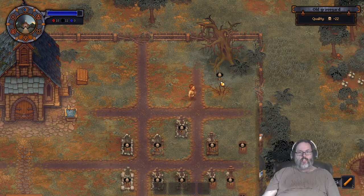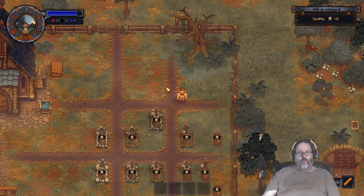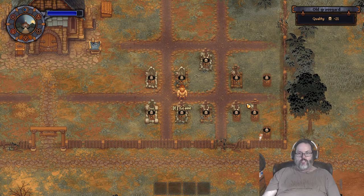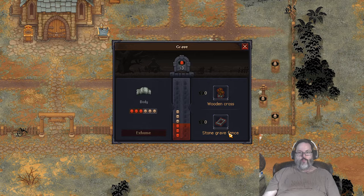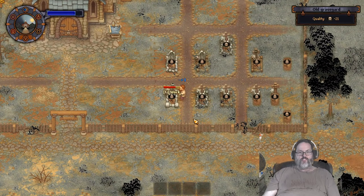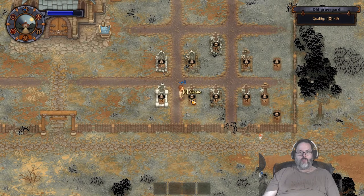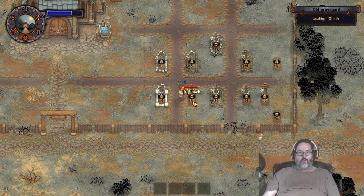Every time we dig that up we're getting a red and a green. If you take a look at these graves you'll notice the difference - some have wood, some have crosses, some have markers. This is a marker, this is an actual cross, and some have rocks piled up. This one says stone gray fence - if we look at this one it's a fence two, so that's actually a nice one. We're going to fix that up and that gives us two points; the basic ones only give us one, so we're going to remove that. The wooden cross is nicer than the marker, so we're going to add that.